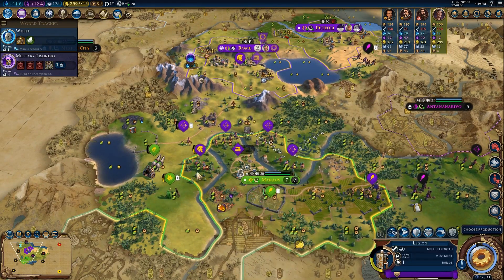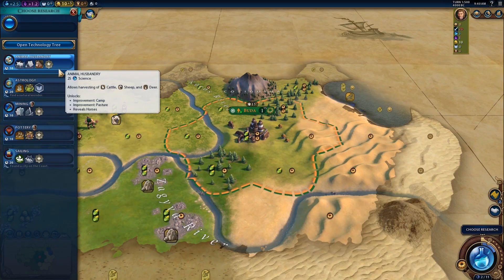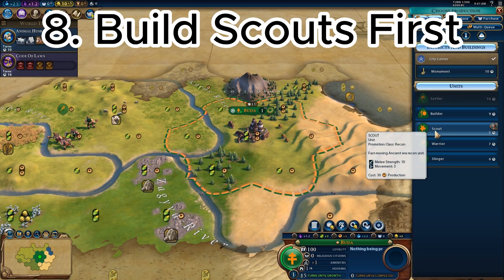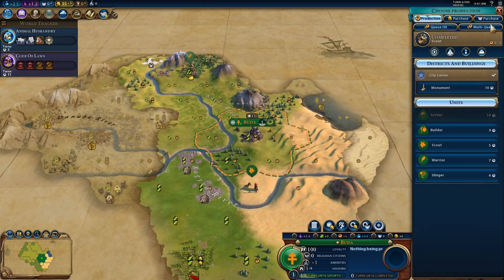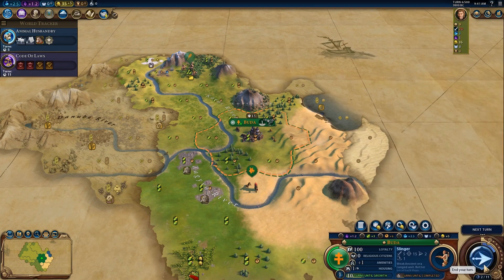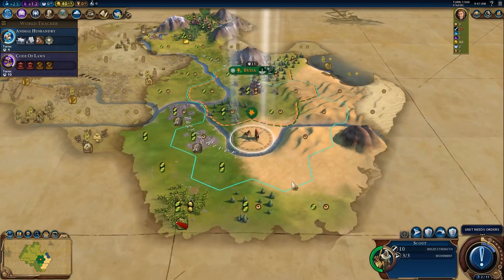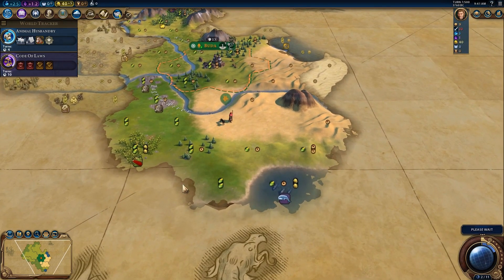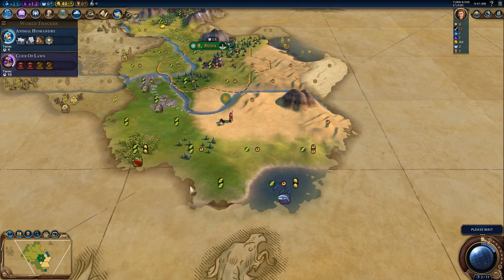Going against my own previous advice of building scouts first — as my subscribers pointed out — building a scout first can be very useful: finding goody huts, getting envoys from city-states because you met them first, scouting new spots to settle, and gaining era score for an early-game golden age, which is almost like handing yourself a victory, among many other reasons.